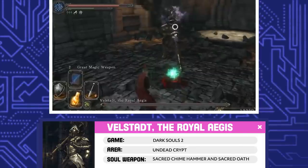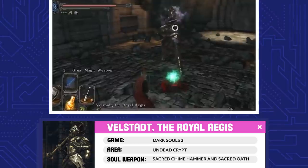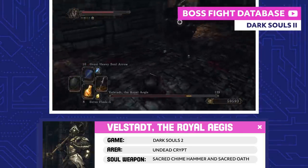Velstadt, the Royal Aegis. When Drangleic was in its prime, Velstadt commanded Vendrick's forces as his number two guy. Even when Vendrick fled, Velstadt followed him into the Undead Crypt, loyally protecting his master to the very end.